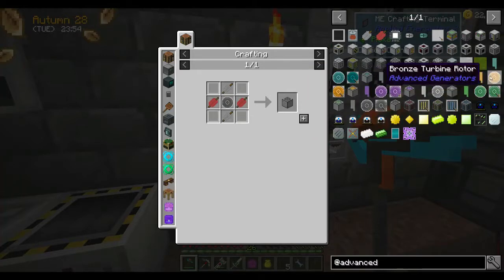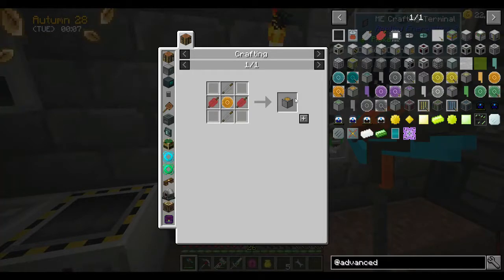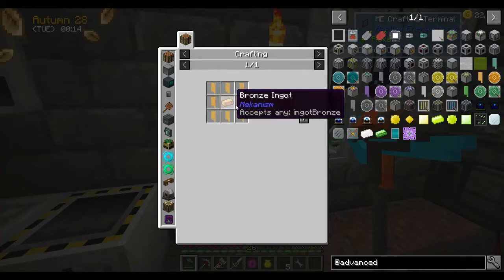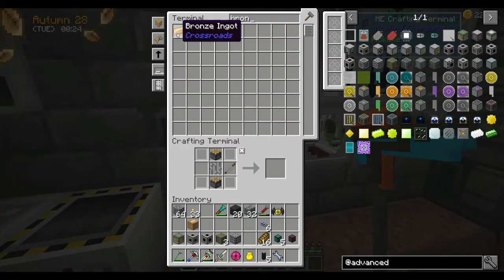For the moment I think bronze is the best starting point because bronze is fairly easy to come by. We need to make a few of these because we really do need a lot of power. If we can make a bunch of bronze — I have a block and seven ingots. Let me turn that into ingots — that's going to give me enough to make one.